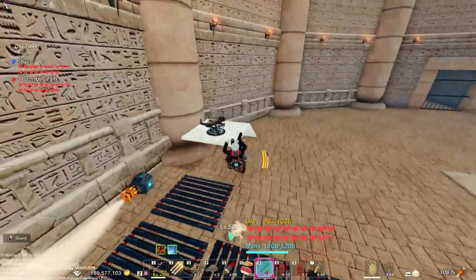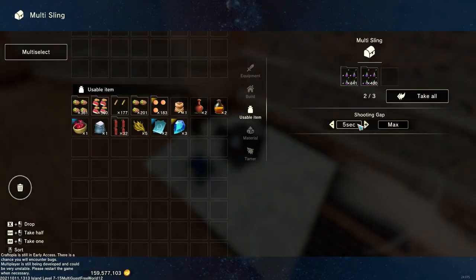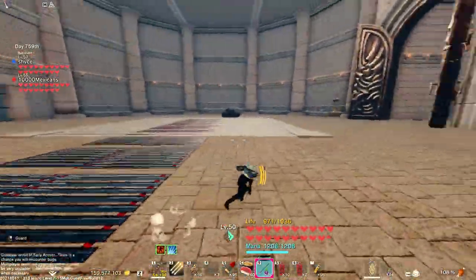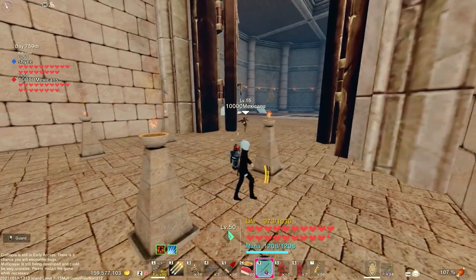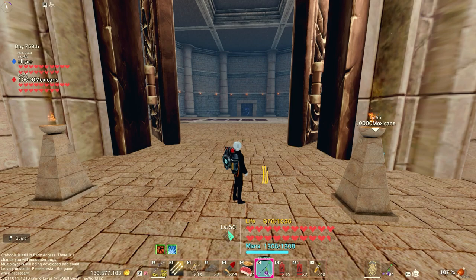Here we have a setup with venomous arrows inside two multi-slings, on a timer of five second intervals. This is designed as an auto griffin farm, since griffins are useful for certain quests, especially at high levels. To keep the griffin from aggroing to you, you have to stay in this hallway — otherwise it'll aggro and destroy the whole setup.